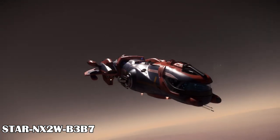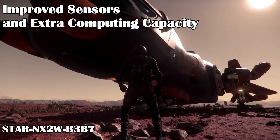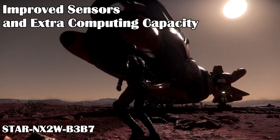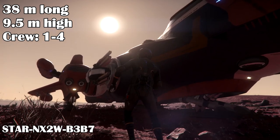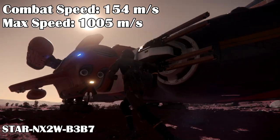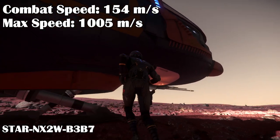It also has a special quantum drive for long-range. You can see on the nose an antenna and two sensor devices that stick out. The DUR is 38 meters long and 9.5 meters high, has a crew of up to 4 people, a combat speed of 154 meters per second, and a max speed of 1,005 meters a second.